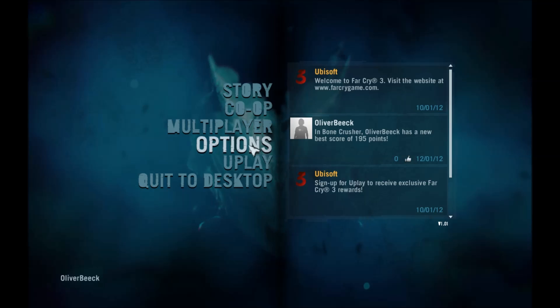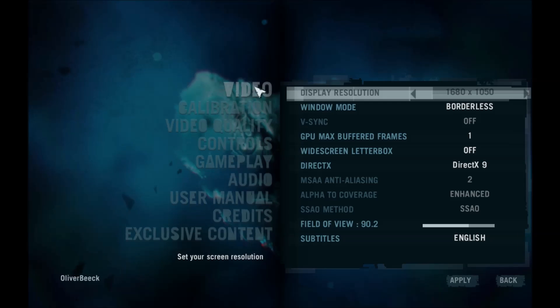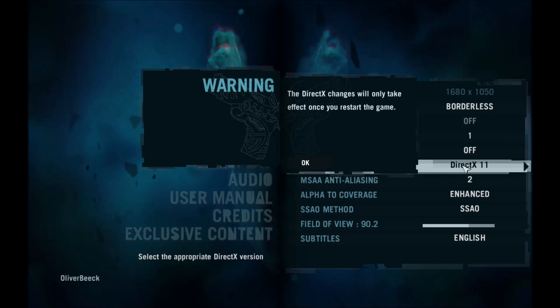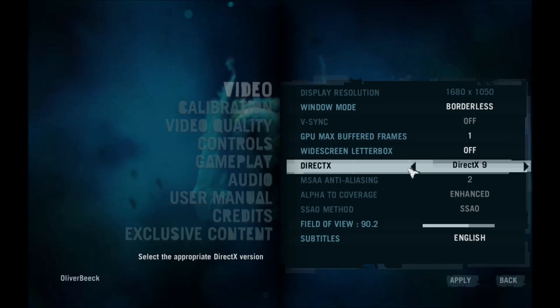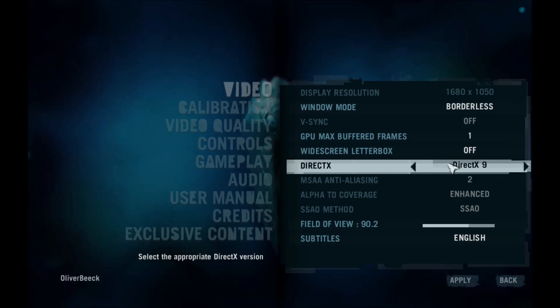After you've installed the latest drivers, you'll want to head into your option menu and go to video. You're going to turn off DirectX 11 and make it DirectX 9. You might think this will screw up your graphics, but it doesn't — it barely changes anything, but it gives a big performance boost.